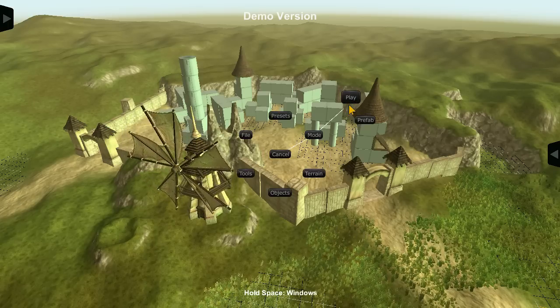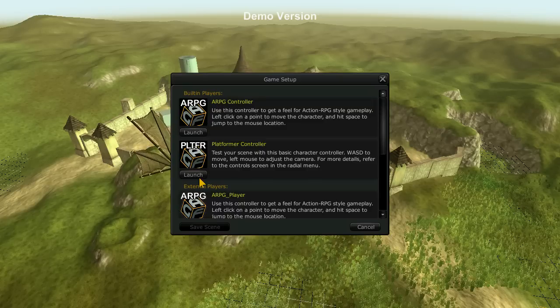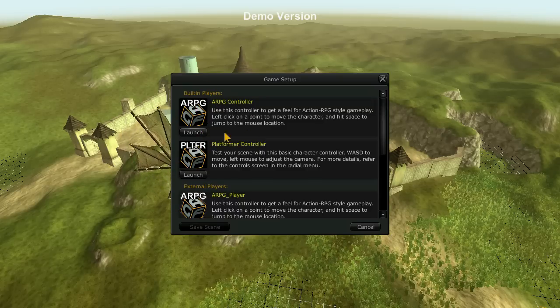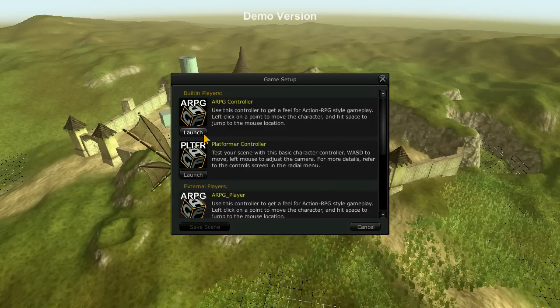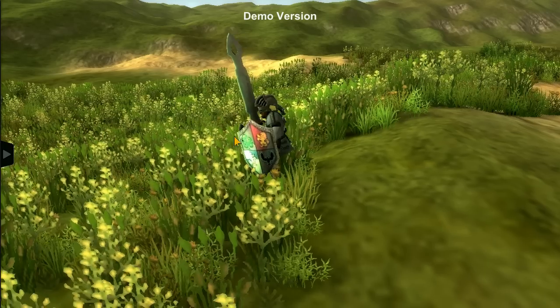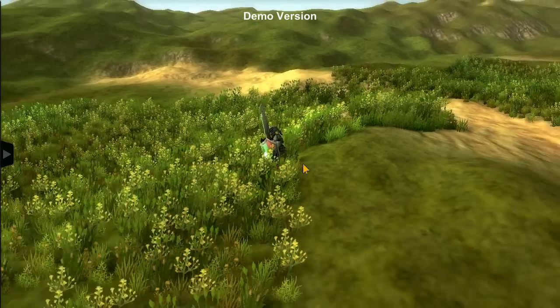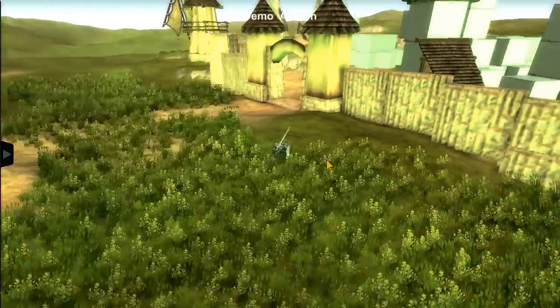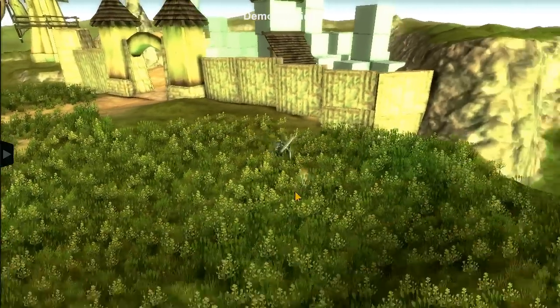So how does that work? We're going to right-click, Mode, Play. It gives you a couple of different options that basically just change the controls for your little person. We don't care about any of that, we're just going to launch. And we now have our guy - I'm going to scroll back as much as possible - and he spawned outside of our little place here.